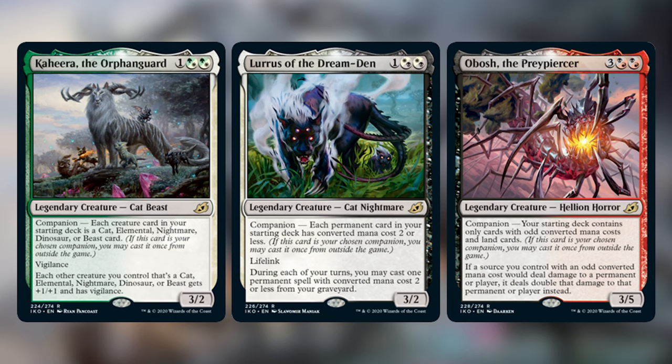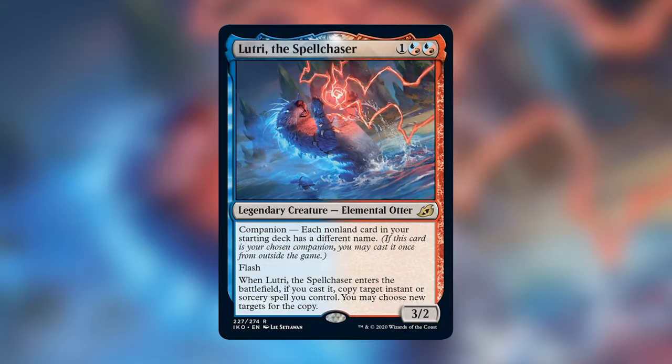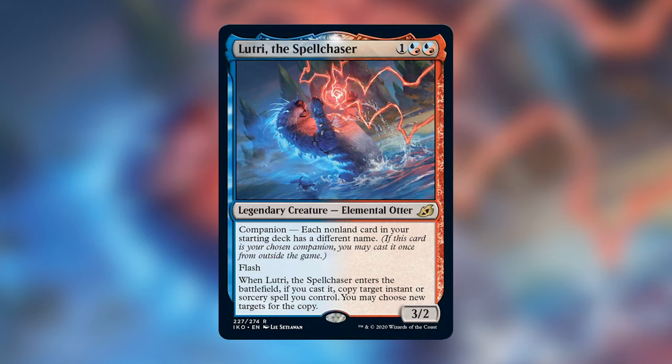Finally, to get the elephant out of the room — we have to mention Lutri. You most likely already know it has been banned in Commander, because his companion ability is part of the deck building restrictions of Commander, so there's literally no reason why you wouldn't play him in a blue-red deck. It's unfortunate that we won't be seeing him as the commander or even in the 99 of a deck because of that ability. If you want to hear our thoughts on the banning, head on over to one of our latest podcast episodes where Landon discusses it in detail — I'll provide a link in the description.